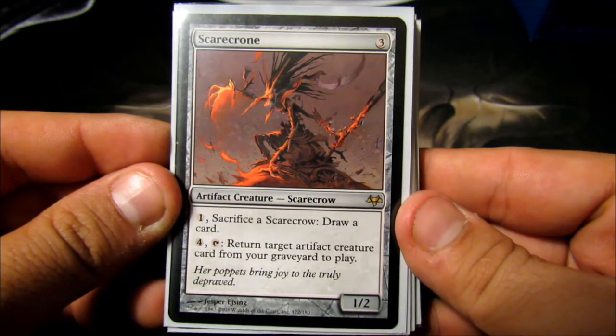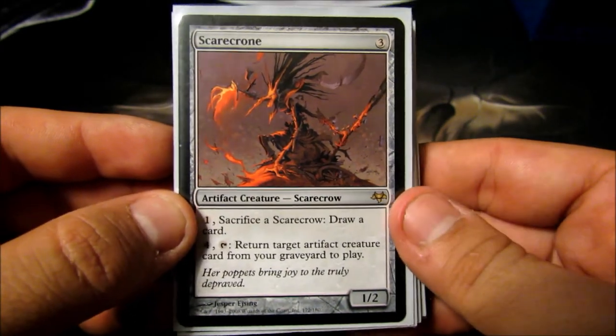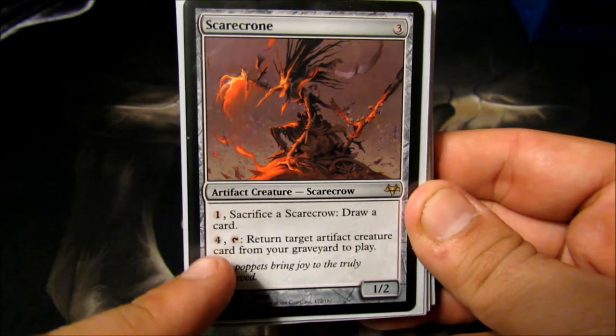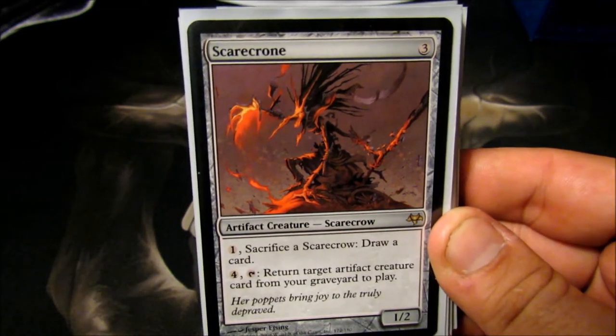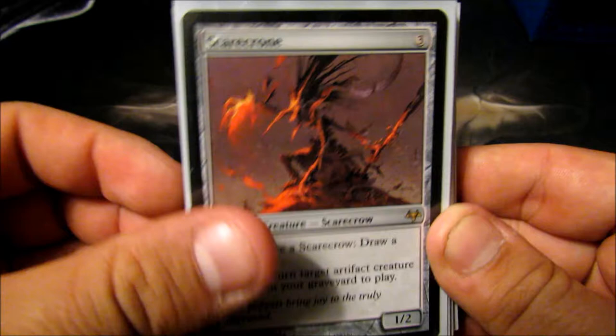Scarecrone — nice three-cost 1/2. He can pay one and sacrifice a Scarecrow to draw a card, though not super overpowered since he's my only Scarecrow. His ability he's in here for is pay four, tap him, return an artifact from my graveyard to play. It gives my deck a lot of staying power when I can just start recurring my artifacts again and again.